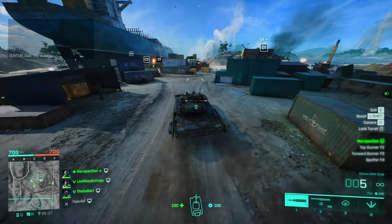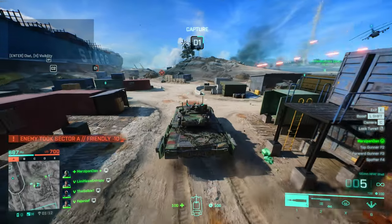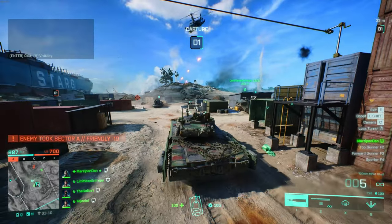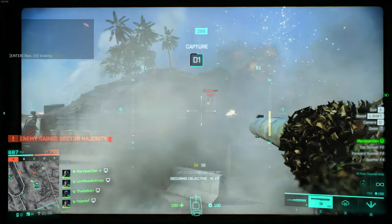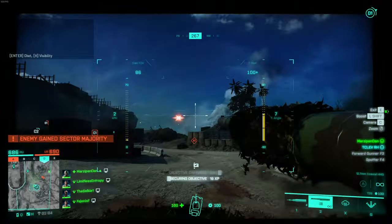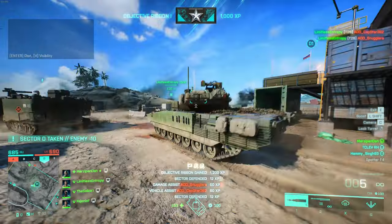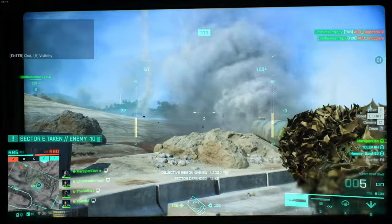We're opening up on Stranded. The first thing I would typically do if I get a main battle tank is push to the center objectives. However, the center objectives on this map are mostly infantry focused, and because there's two flags, they're way more difficult to capture and hold. So in this case, I'm just going to head straight to D and capture that point, and we'll see where we're at from there.